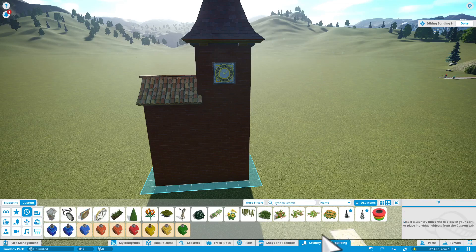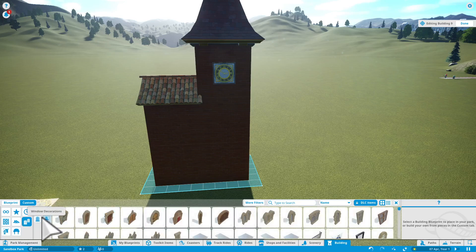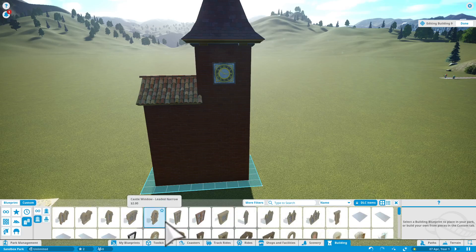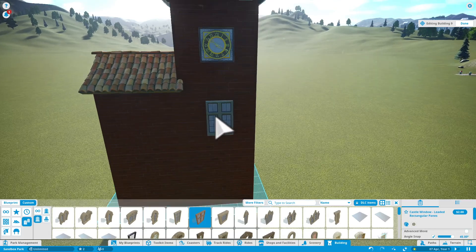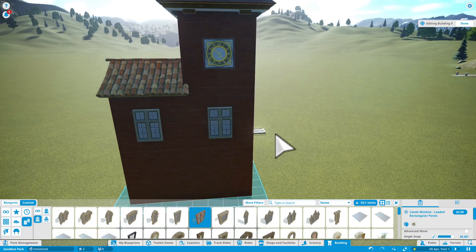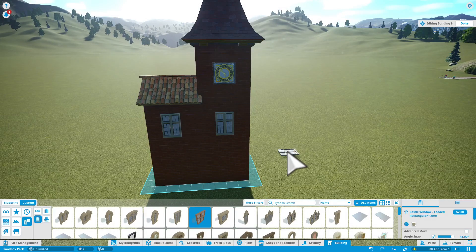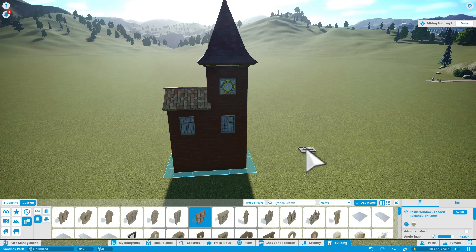If you want to, you can go on the building and select any window you like. However, the window you select doesn't have to be perfect, but it looks good at the end. If it doesn't look good or whatever, we just try again, because practice actually makes perfect. As you can see, I added these windows and it makes it a pretty nice touch. Now I need to find some other decoration.